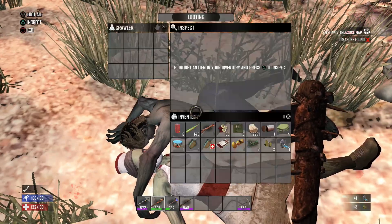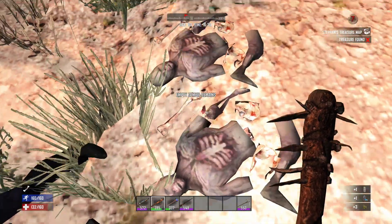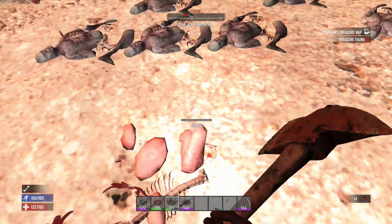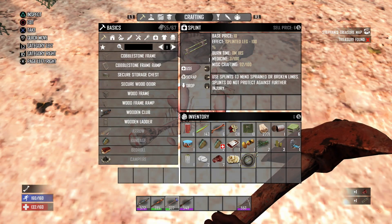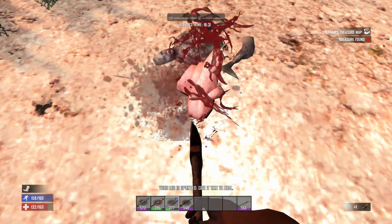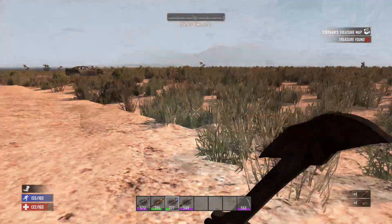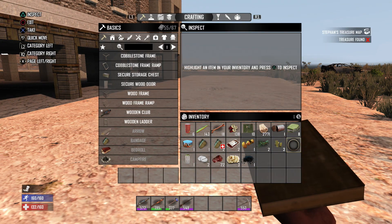Just sprained my goddamn leg — didn't even see him, he was crawling and I went to loot a zombie. Sprains my leg right before horde night. At least we're not doing melee tonight. Let me clean up these bodies and get a splint on this leg. Oh, look at that — this nurse here dropped a splint for me! How convenient — your buddy breaks my leg and you drop a splint. All cleaned up, got a whole bunch of junk in my inventory, including a schematic I'm gonna read.